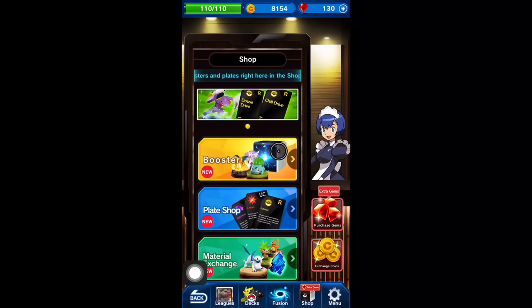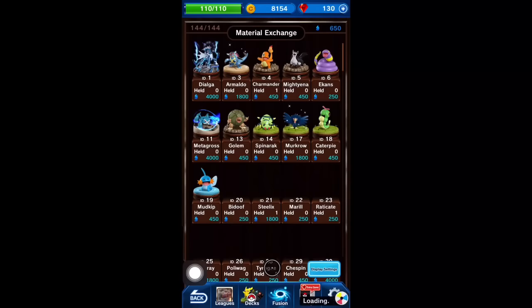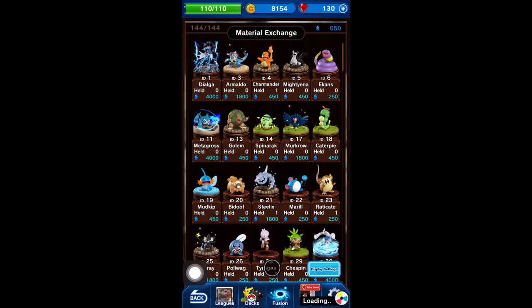Now this is where the magic happens. This is where you can get boosters, plates, and exchange materials for certain Pokemon that you may be shooting for. You get this material as you buy more boosters in the game.